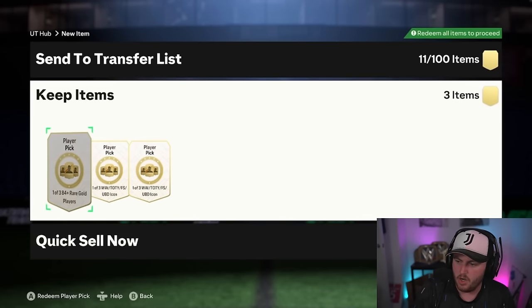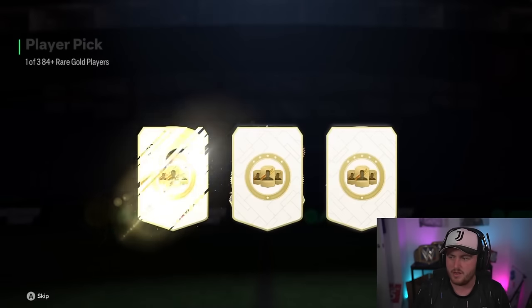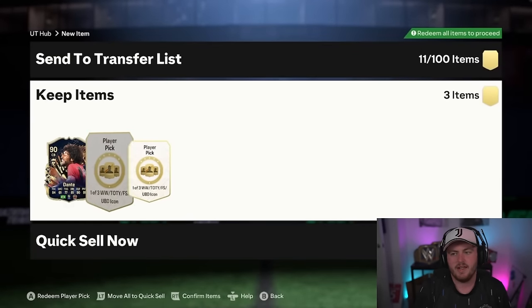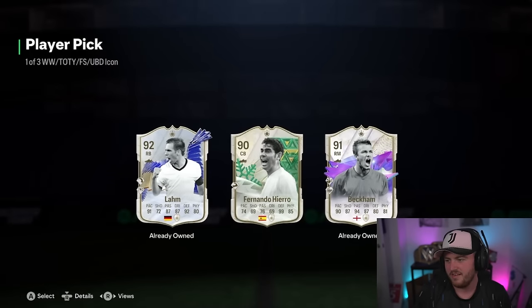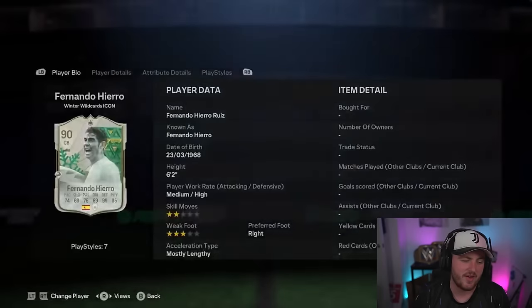My boy Nick has got two icon player picks and an 84 plus player pick. Let's see what he gets — hopefully some good icons. At this point you kind of need really good icons. The fact they put winter wild cards in there is rubbish, I hate that they put winter wild cards in there. Dante in the 84 plus player pick is a great start. Then we've got — that's a shame. Team of the year Larm would have been quite nice if you didn't already have him.